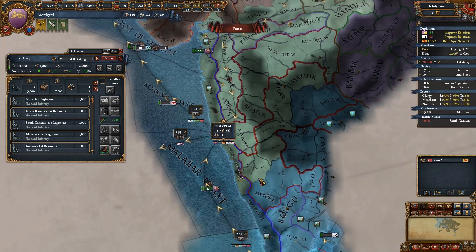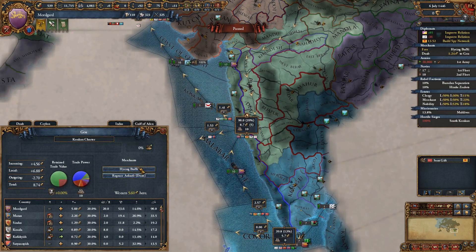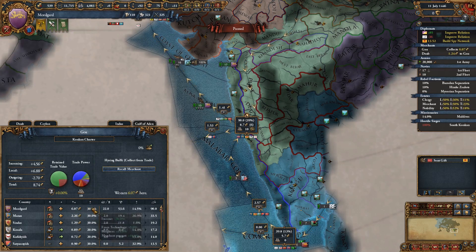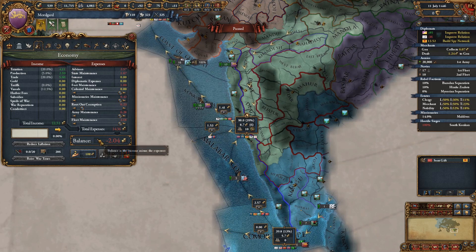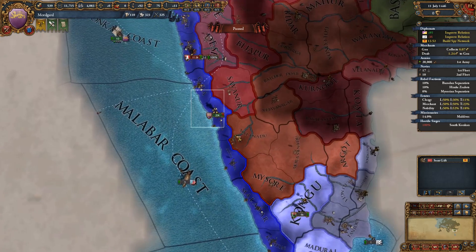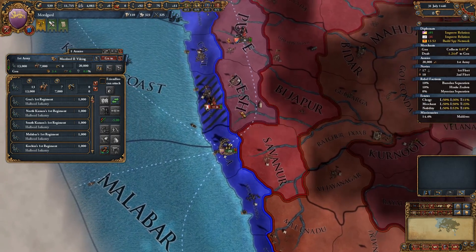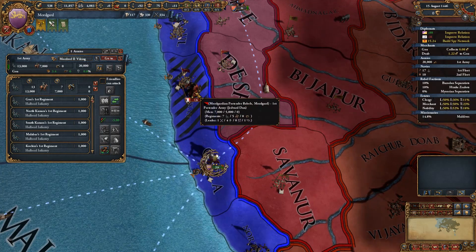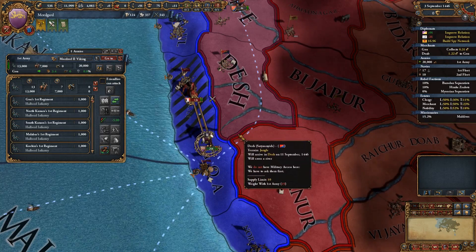We have another merchant available. I actually want the merchant here so we can collect the trade and get more money - it gives you an extra 10% trade efficiency, which is more cash. We're still paying a lot out because our army's raised, but that should be fine. We'll get to Goa - they will take that land unfortunately, and then it will take a little bit of time to get our morale back. But then we should be able to fight them and see how strong their troops are compared to us.